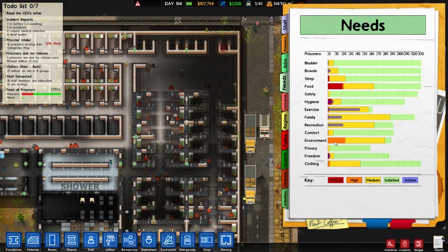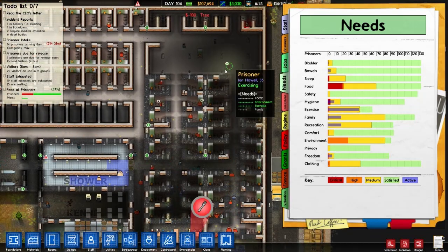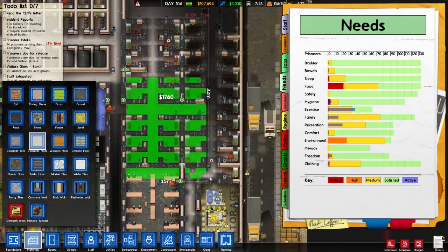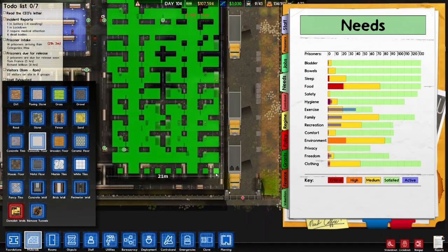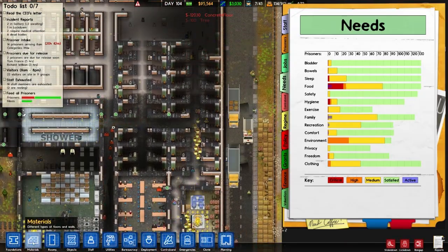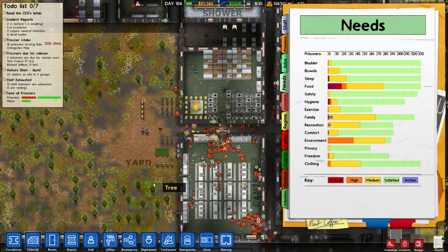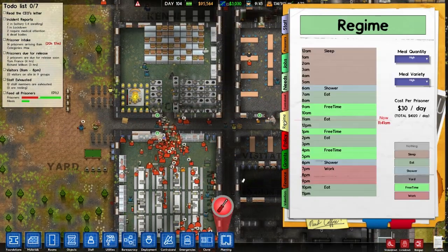I wonder if putting down a floor decreases the need. Let's find out if putting down a floor decreases the need. That's very inexpensive - it's shocking how inexpensive redoing your entire floor is. I don't think I'm gonna redo the canteen or the kitchen, I'll go without that.